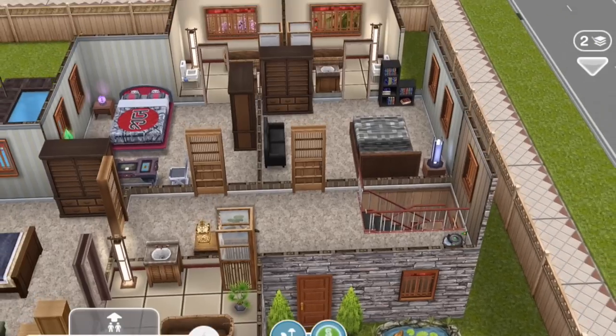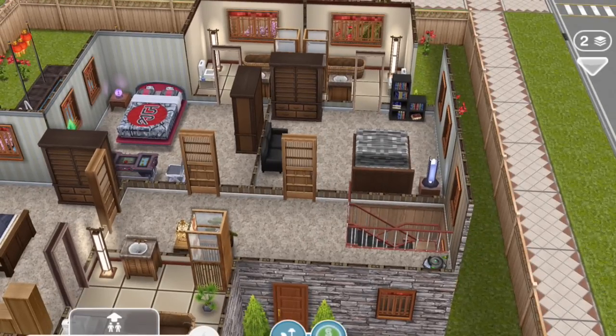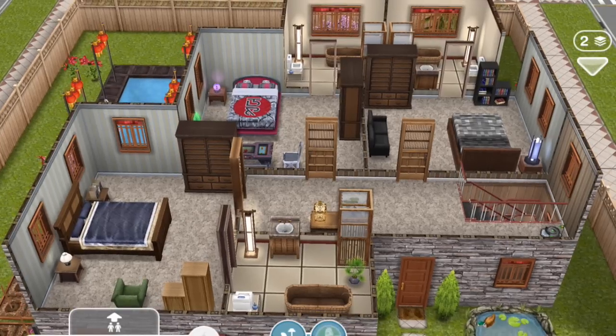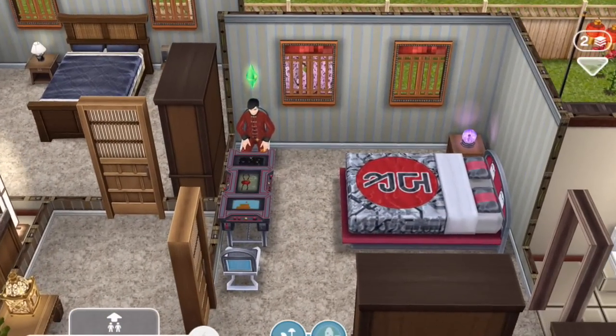Taking the stairs up, this is the bedroom area — there are three bedrooms here. Because I decorated this for these three guys, all of the bedrooms are the same size, and all of the bathrooms are the same size and decorated very similarly. No favoritism — even though Zuko is the Fire Lord — this is Zuko, by the way. The hair is really good; it's not quite his hair but you get the idea.